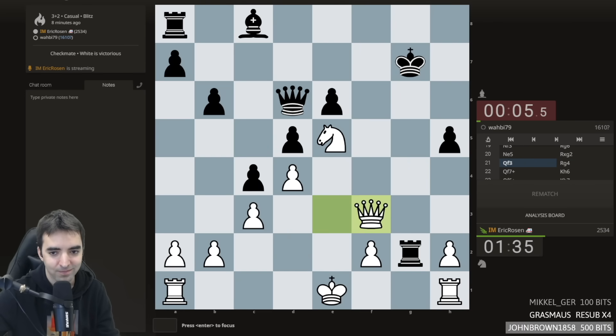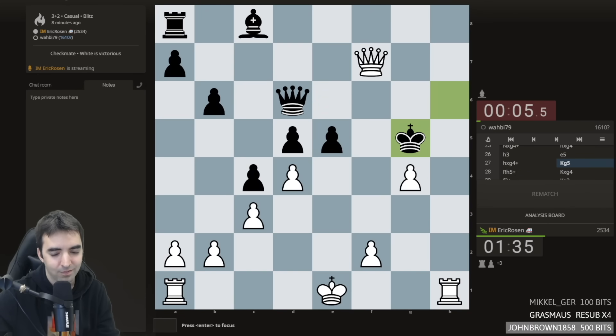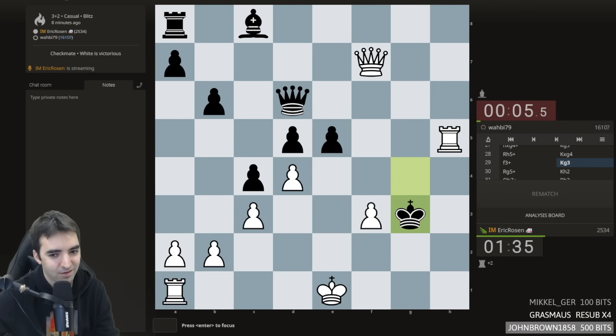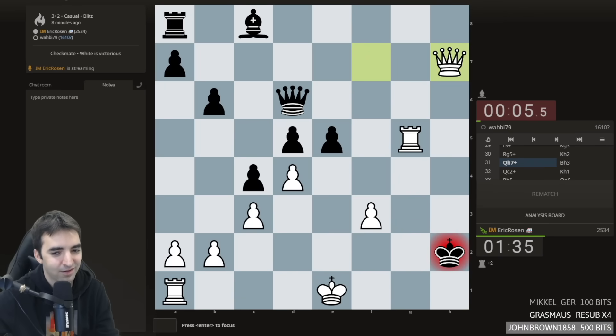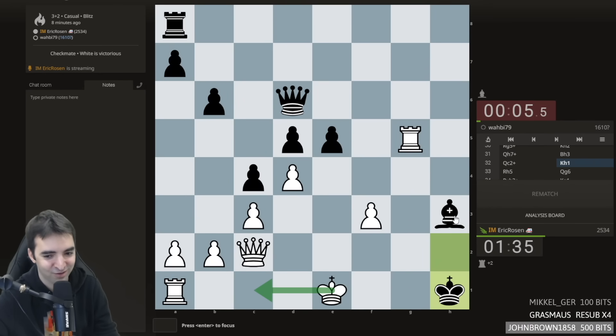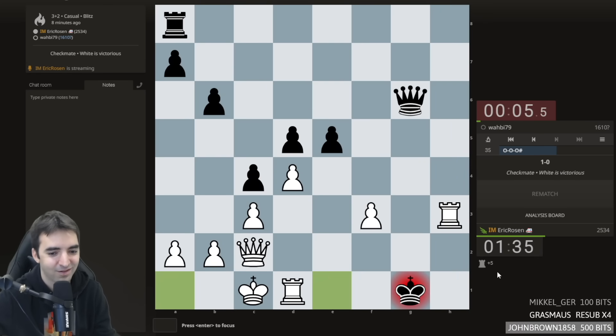And maybe I had a more efficient checkmate. I probably did. This is almost checkmate, but bishop h3, and then check. I could have castled here, but it's not castling with mate because bishop f1. So I had to set it up. Okay, that was fun.